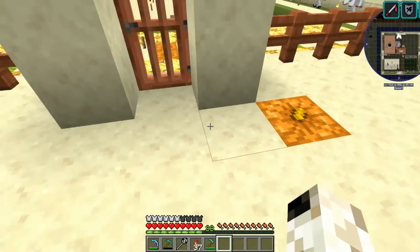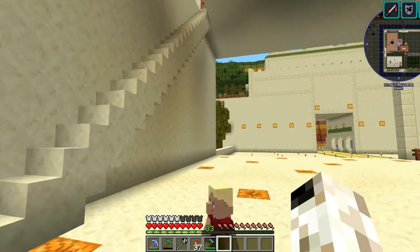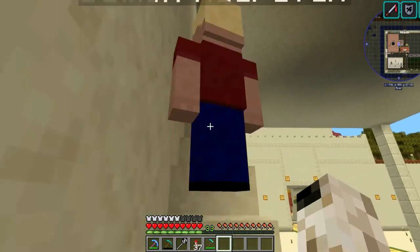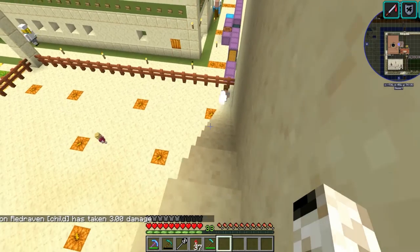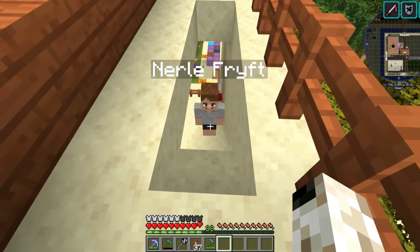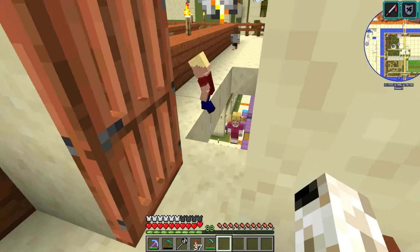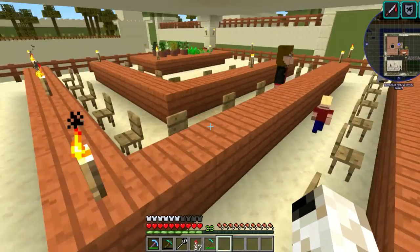Let's see if they can pathfind correctly — I'm just worried they might fall off the stairs. He's good; he only lost three out of 20, so that's fine. Our teacher is ready and they'll slowly come to school. I summoned about 10 of them so 10 spots should be filled.